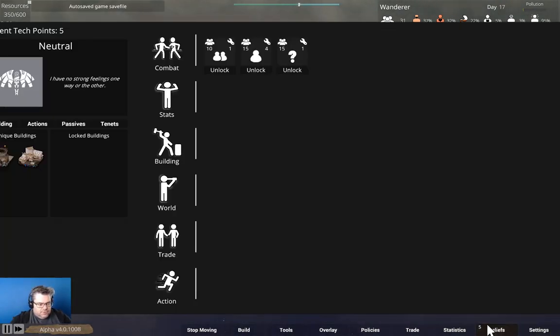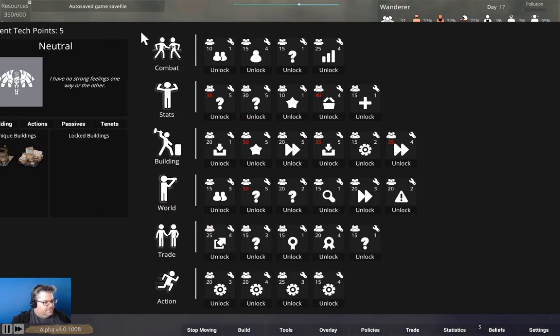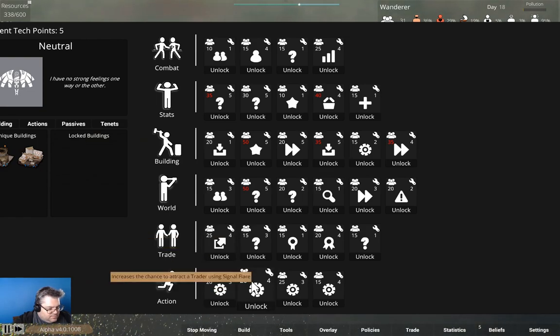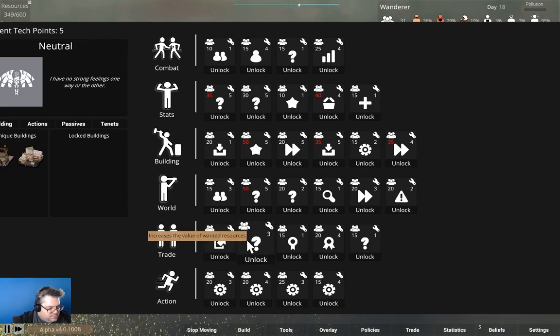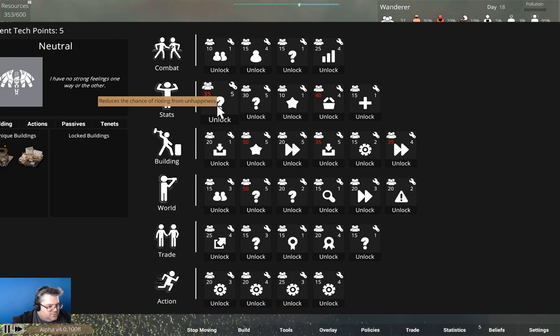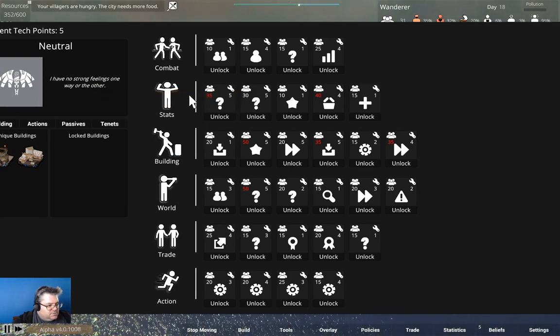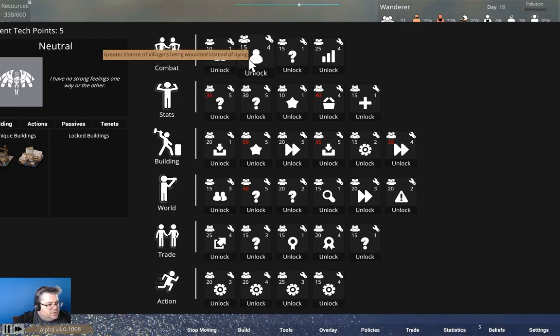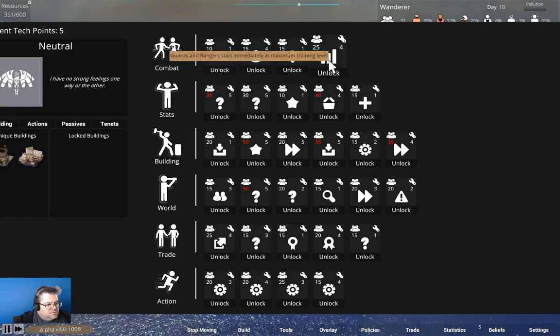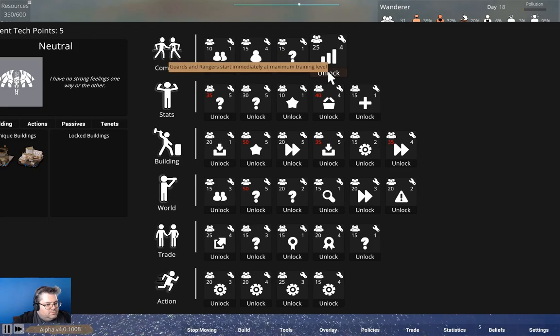I really need to go look in beliefs here. Combat stats, building, world trade action — reuses a chance. Upgrade times are decreased. Villagers do more damage. Villagers do extra damage. What if we unlock that one?